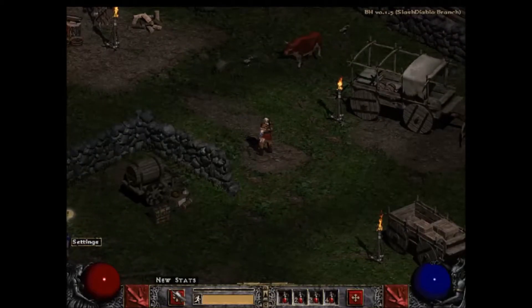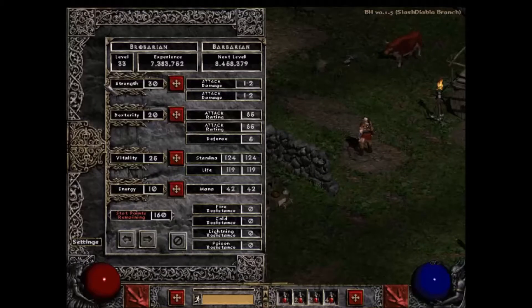Next, let's talk about your stats. The stats are strength, dexterity, vitality, and energy. I'll explain in a little bit of detail what each one of those does. Also, you'll notice at the top it shows your total experience points out of how many you need to the next level, and it's also tracked in a little bar above the yellow stamina bar.